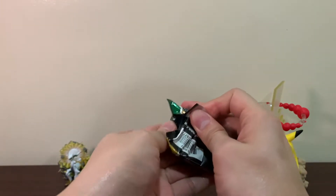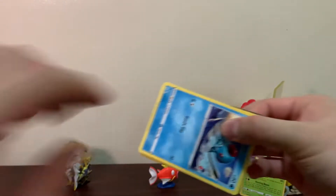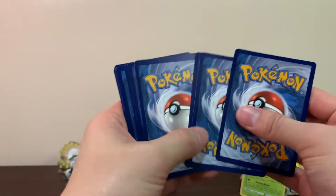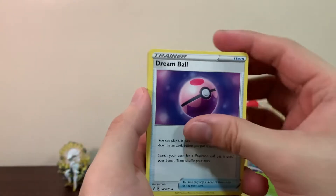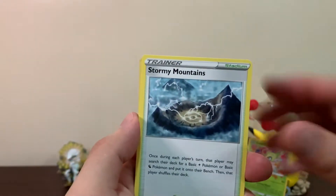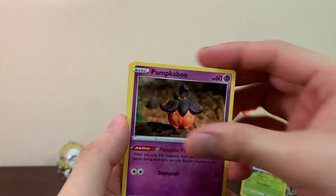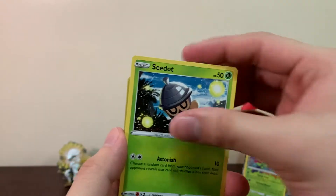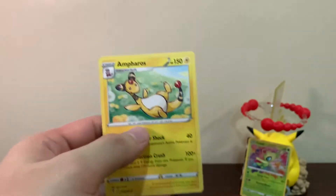So we're done to our last two packs. Let's go for this Evolving Skies and save the Brilliant Stars for last. Hopefully we get something from Evolving Skies. We got Stormy Mountains, Boldore, Tentacool, Pumpkaboo, Bagon, Luvdisc, Cedric, Swablu Reverse — and just an Ampharos as our rare.